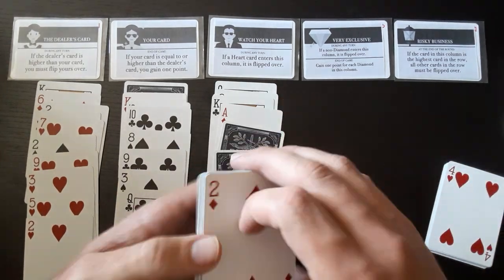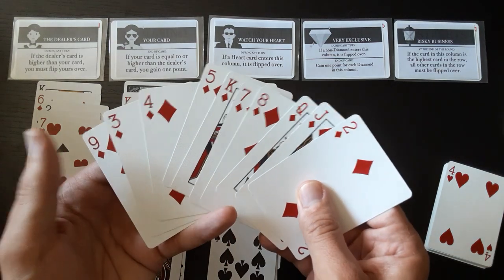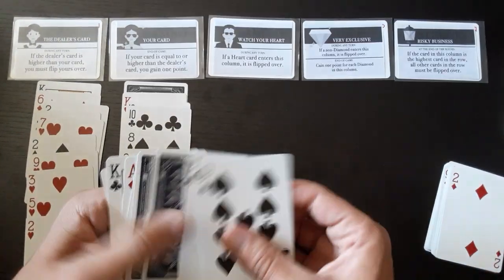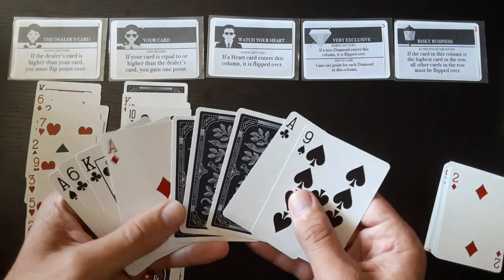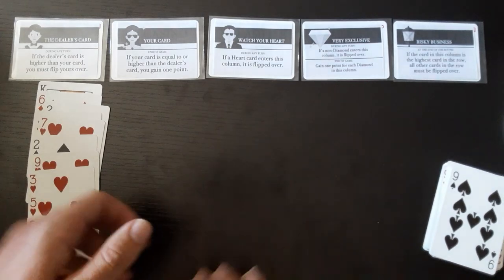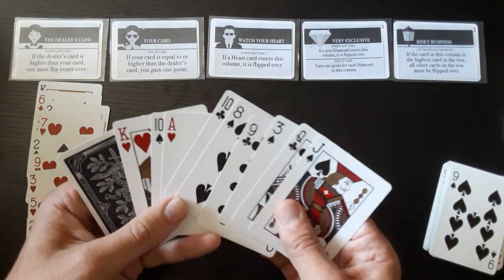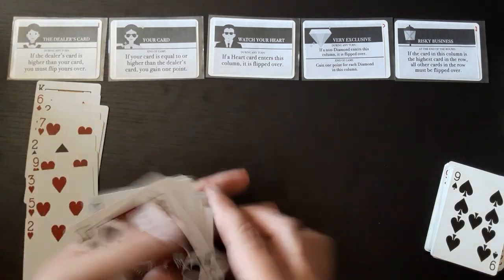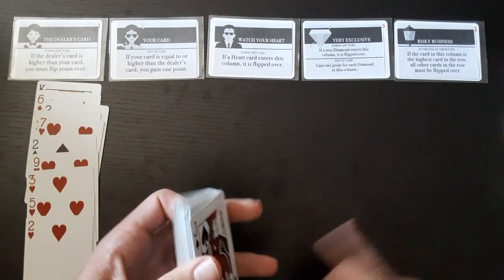None of the face-down cards count for anything. For the diamonds we get one point for every diamond — all are face up, so that's 10 points right there. In the vampire we have three face-down cards but that doesn't count for anything. Here we get one point for every face-up card — that's nine of them — so 19 points total. And that was on hard mode.